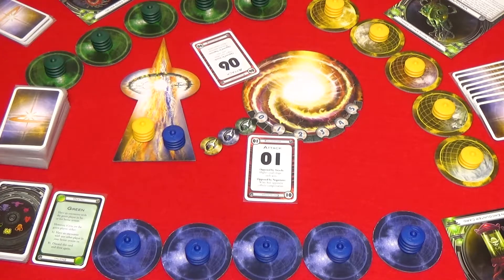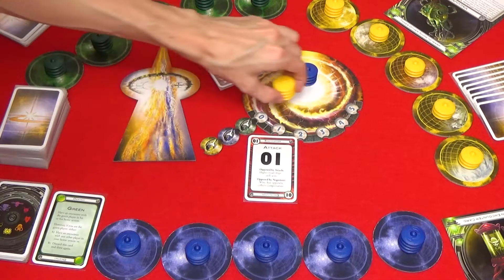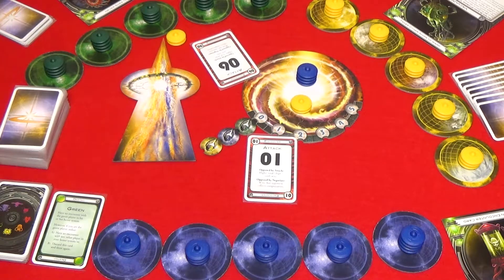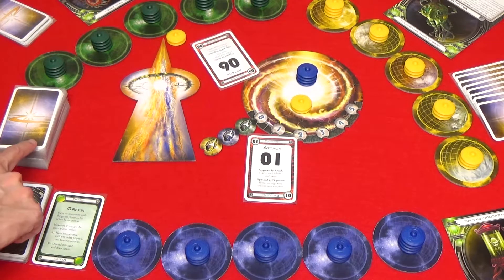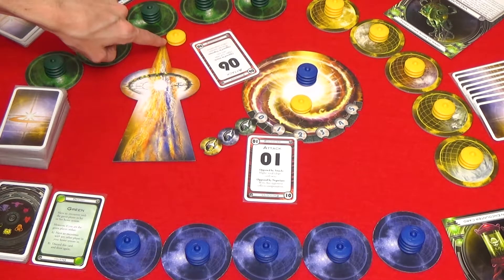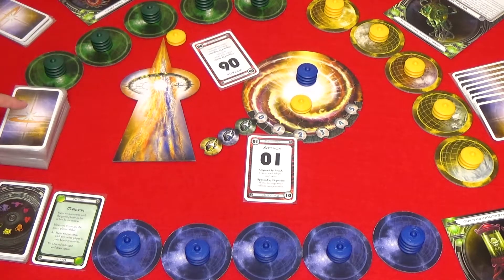If the defense wins the encounter then the offense sends all their ships to the warp along with any offensive allies. The defense also wins ties. For each ship an ally sent in, two ships they can either take one of their own ships from the warp and place it on any one of their colonies, or they can take one card from the cosmic deck. So since yellow sent in two ships, they could take both of their ships back from the warp, they could grab two cards from the cosmic deck, or they could take one card and one ship from the warp.